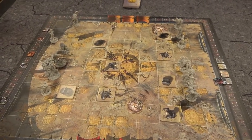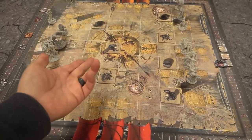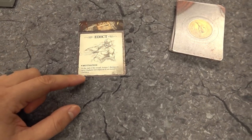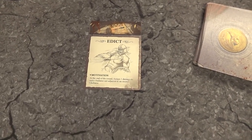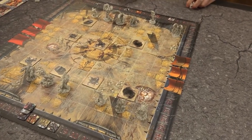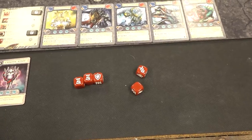We've deployed, alternating starting with the first player, and placed obstacles in the middle six tiles, two rows from deployment zones — terrain pieces can't be directly beside each other. For the first battle round, we draw from the Sylvestrum deck and get an Edict: Motivation. At the end of each round, assign one damage to each gladiator not adjacent to an enemy gladiator. Edicts stay in play for the entire match — essentially archers in the stands shooting anyone not getting into combat.